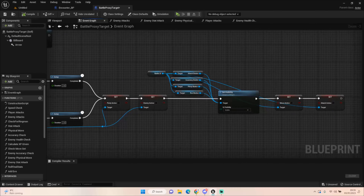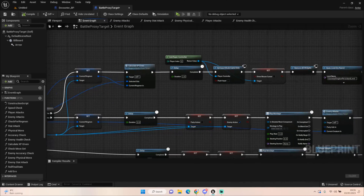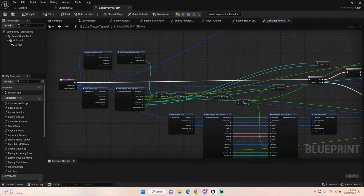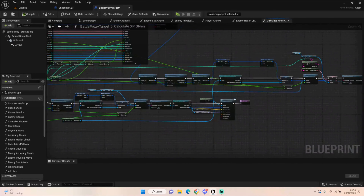If our current creature is dead, we set our Ringmon's health and information to show it as fainted. We then calculate the XP we gain from the fight and do all our leveling up. There's quite a lot going on here — I'm probably going to break it down into two episodes — but let's begin anyway.